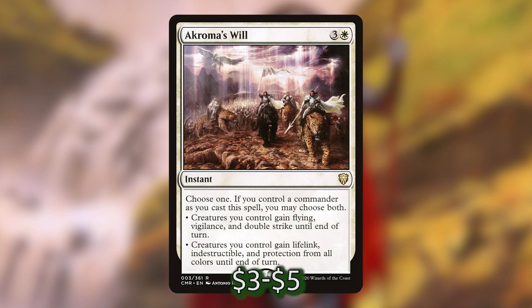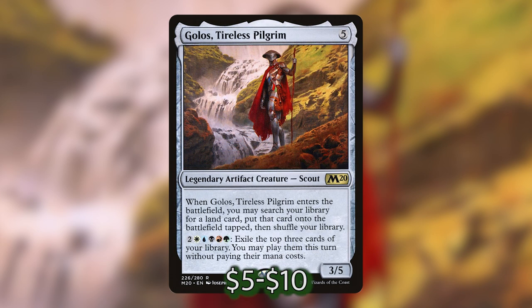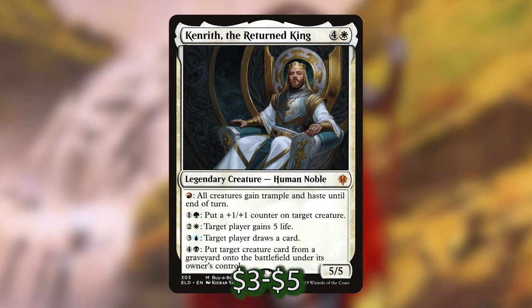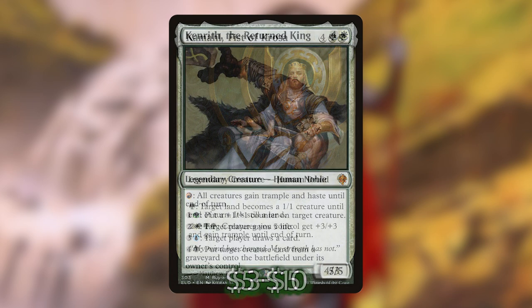Next up we've got a really good creature to pump all of that mana into: Golos, Tireless Pilgrim, that costs 5 for a 3-5. When he enters the battlefield you can search your library for a land card and put it onto the battlefield tapped, then shuffle. You can also pay 2 and WUBRG to exile the top three cards of your library and play them this turn without paying their mana costs. We've also got Kenrith, the Returned King, that costs 4 and a white — he's a 5-5 with a bunch of activated abilities that are a great place to put your mana.